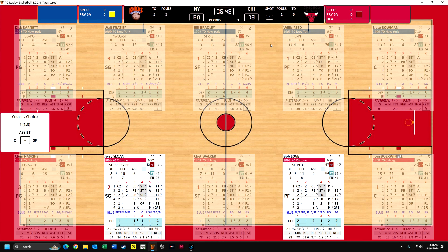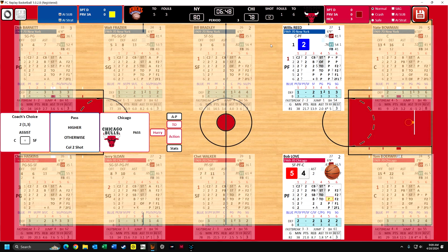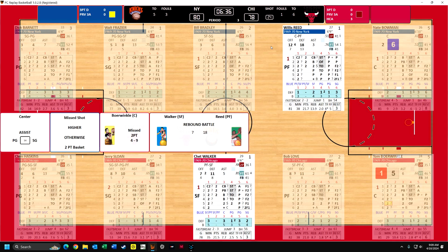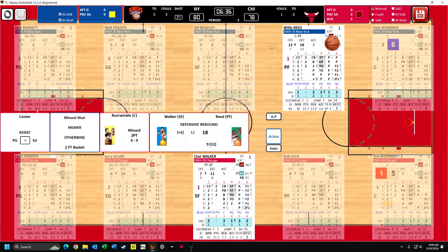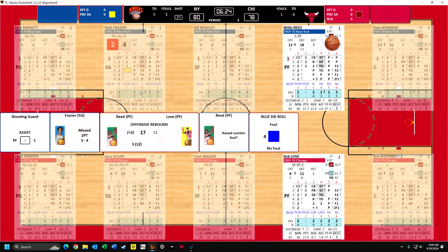Now we have to decide - let's have Bob Love go against Reed. He's pretty good at drawing fouls. Now it's probably going to be a pass, which means that Reed's defense is so good that it forced him to give up the ball - and it is a pass. Now there are 12 seconds on the 24-second clock, it goes to Borwinkle. Borwinkle is going to take a shot against Bowman, and Bowman is above average at contesting shots. So Borwinkle misses the shot, and Reed has the rebound, his eighteenth. Nine of them have been defensive rebounds.